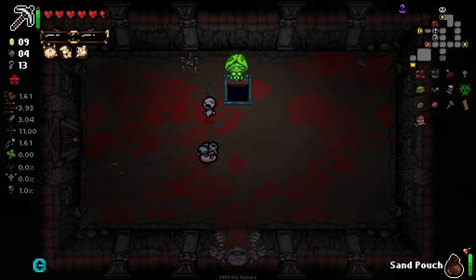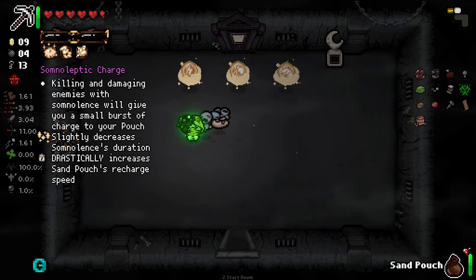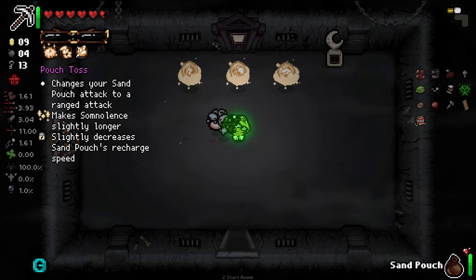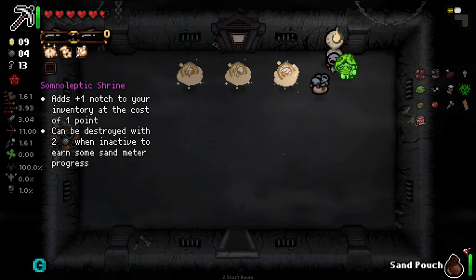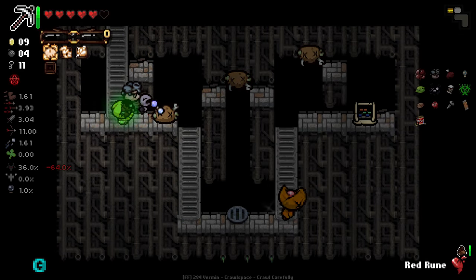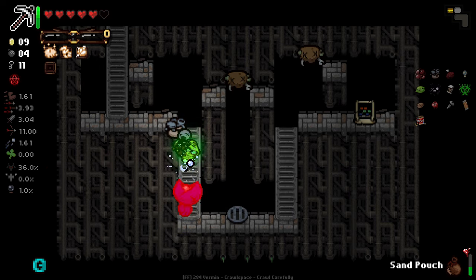Now I think we just grab an extra slot. We'll see what our options are first though. Killing and damaging enemies with Solomon's will give you a small burst of charge on your pouch. Changes your sand pouch to a ranged attack - kind of interesting. We'll leave the trail sand. Okay I think we just go for this. Crawl space - an absolutely god-awful item. Oh, this guy's a rainbow champion.